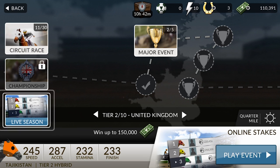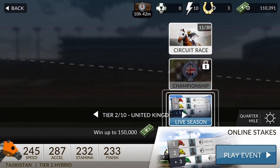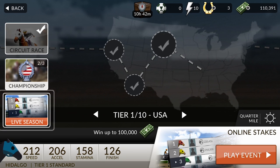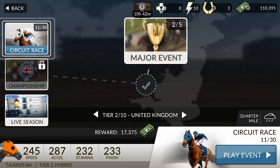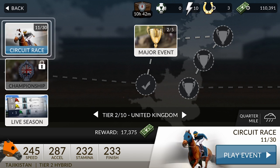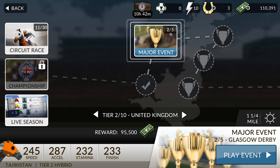You have your circuit race which is just like a regular race — it's kind of to help you get money in the game so you can upgrade your horse. Then here is a live season. Live seasons are against real people in real life who have upgraded their horses, and it's only in the second tier of people that you're playing against. So if I were to go to tier 1 and play in the live season, I'd only be playing against people in tier 1, not tier 2. You can't bring a tier 1 horse to a tier 2 match or vice versa.